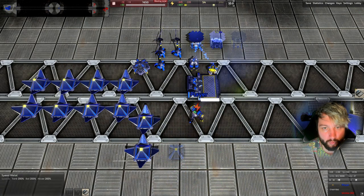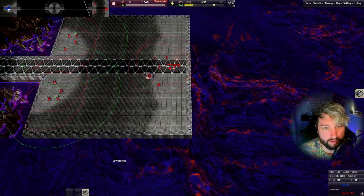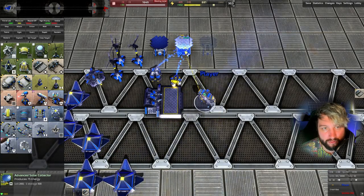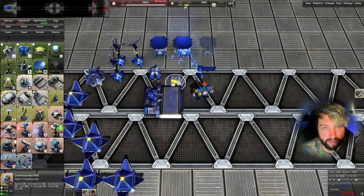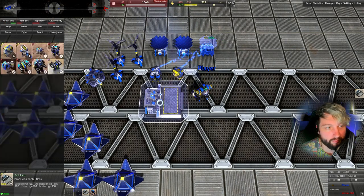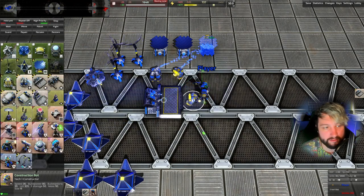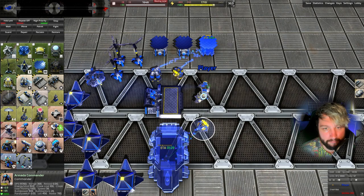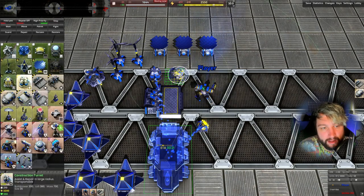We don't want to be spending more power on engineering than what we need. We've got proximity cameras in the enemy base so we can see what they're up to. We're just going to try and rush out some advanced solars before we start building other things. Now normally you would reclaim the bot lab because you need the metal, but on this map metal is not a problem - we've got as much metal as we need.